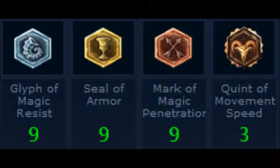For your runes: 9 Glyph of Magic Resist, 9 Seal of Armor, 9 Mark of Magic Penetration, and 3 Quints of Movement Speed. You might want to change out the Quints for something else if it doesn't work for you, but for me it works great because I like to chase with Elise — this allows me to keep up with the target and get away.